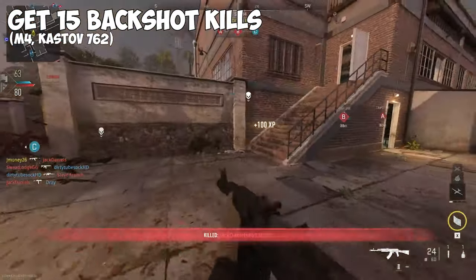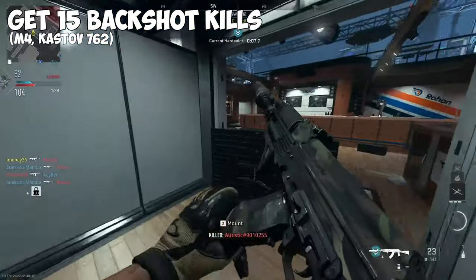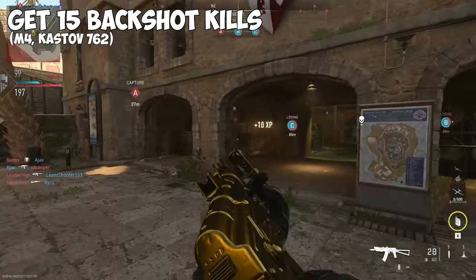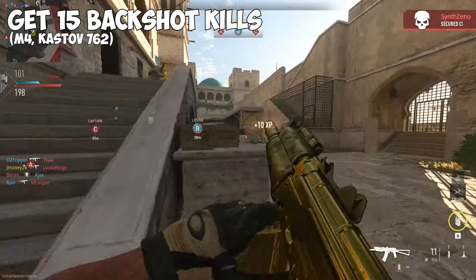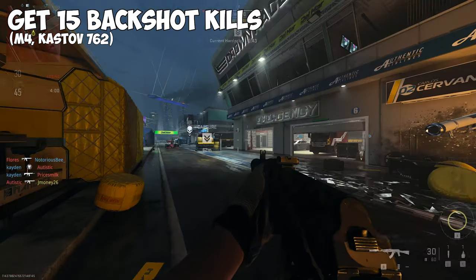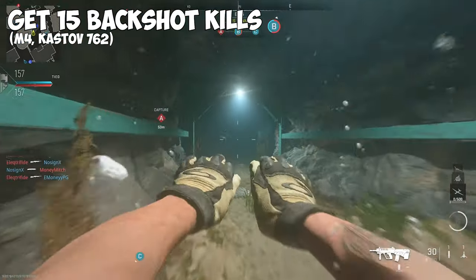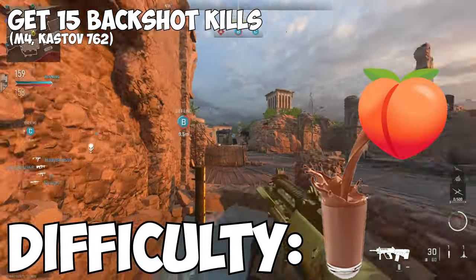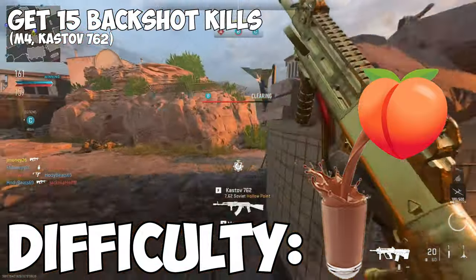15 kills from behind. This applies to the M4 and the Kastov 762. This is my least favorite challenge so far in this game. I recommend you put on Dead Silence to dampen the sound of your footsteps to give you a better chance of getting that kill from behind. I've heard people say Free For All helps for this challenge, but personally I didn't have much success with it. Just try to flank like crazy. Also, if you get the map Hydroelectric with all that water, try swimming through there — that helps a lot with flanks. Difficulty? Hot ass water.